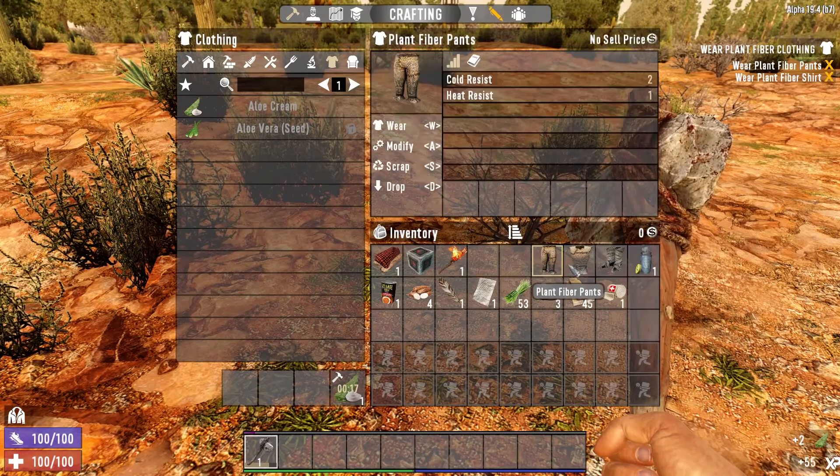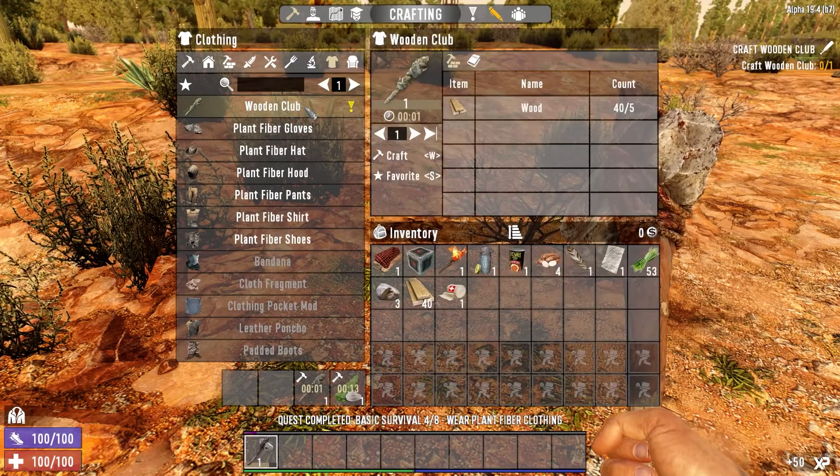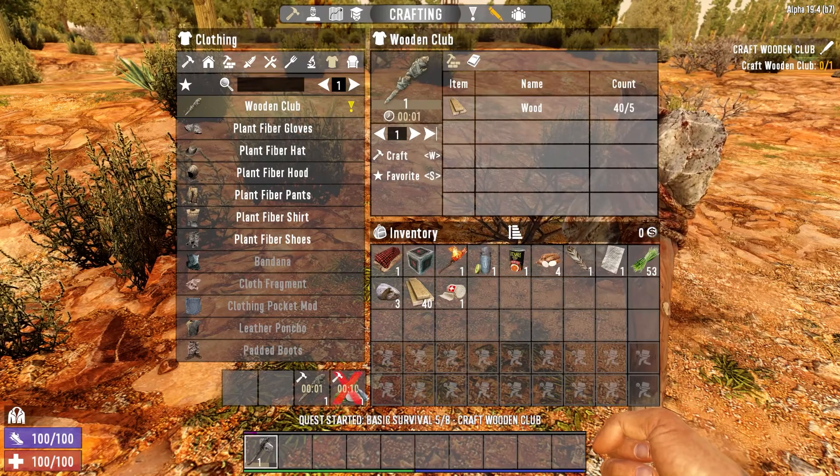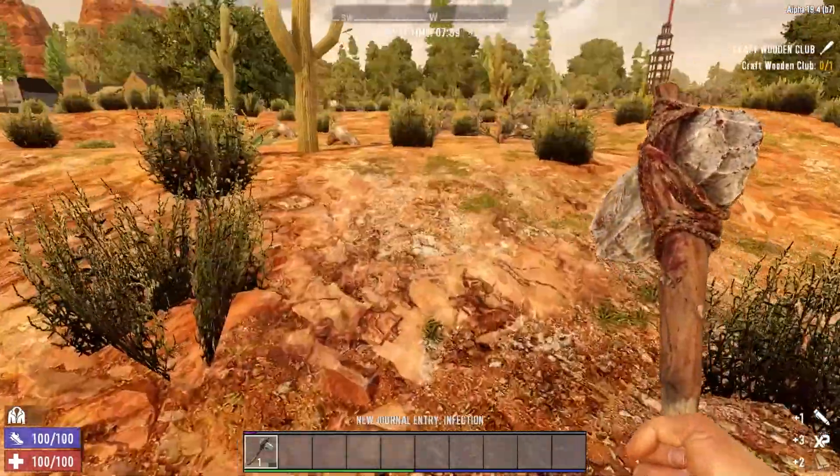Let's go ahead and wear all this. One wooden club. It's a long time for the aloe cream - that's fine, we've got time. While waiting, get all those aloe plants.